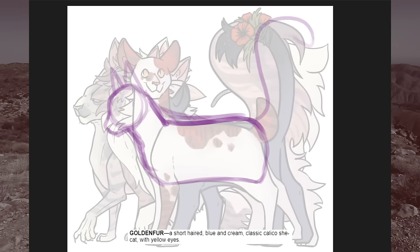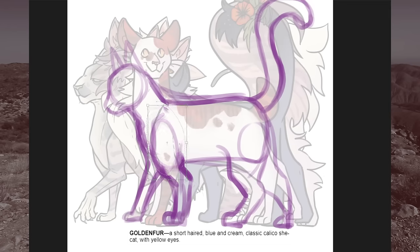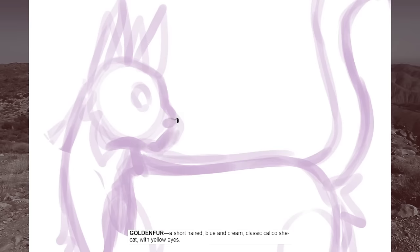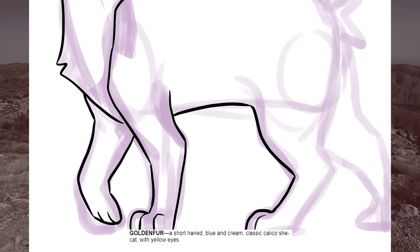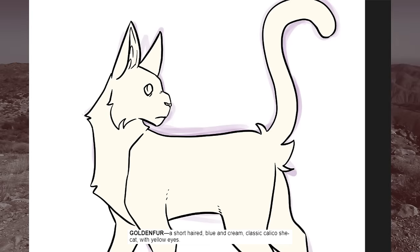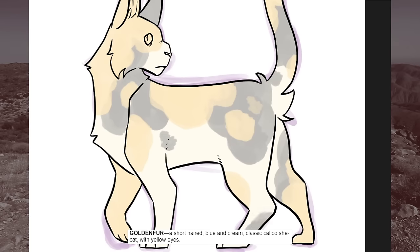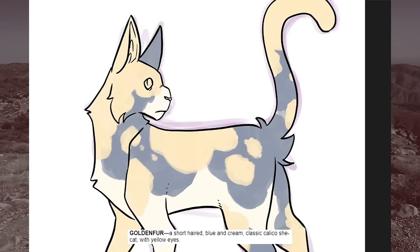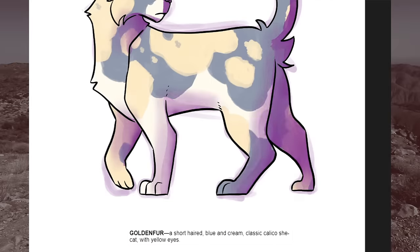Goldenfur has always been a quiet, thoughtful cat. She's the sort who always looks before she leaps, and often has her head down when walking so she knows where she's putting her paws. She's mentored Campionpaw, the only remaining apprentice in the clan, and she feels both a strong protective instinct for him and also immense pressure to make sure that he's trained well. With a clan this small, every cat is make or break, and she doesn't want to be the weak link. Her design is fairly accurate to the generator, though I added some tufts of fur to differentiate her from Roseleg and her siblings. I think she's the least fleshed out of the group, but I know there's hidden depths to her that I might find in a future video — wink wink.